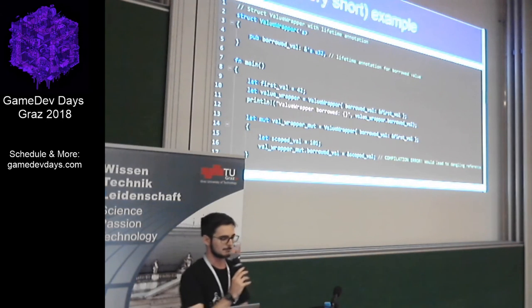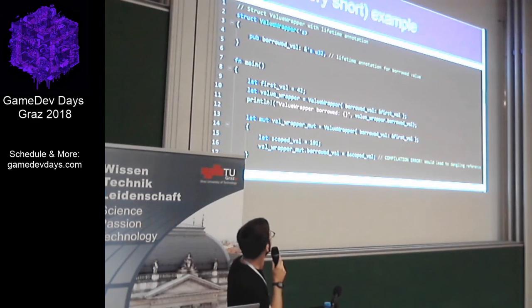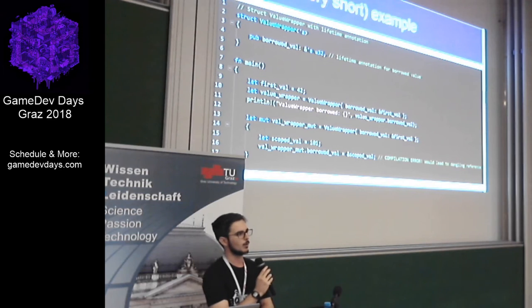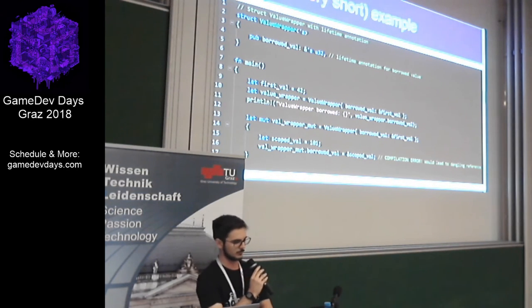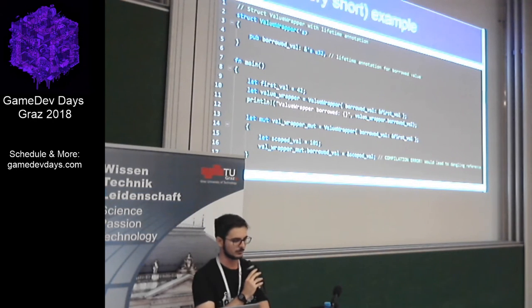Now a short code example to show one of the cool things about Rust. Up in the first few lines you see a struct called ValueWrapper, and in the angle brackets behind it you see a lifetime expression — something you may not know yet. Because the struct contains a reference — in a simple sense, we're borrowing some value there — we want to tell the compiler that this value has to live at least as long as the struct. In the first three lines of the main function we're good to go: we have a value defined with type inference as a 32-bit integer, and we're borrowing it into a ValueWrapper. We can print it and the compiler goes through without any problems. Then we have another ValueWrapper — a mutable one.